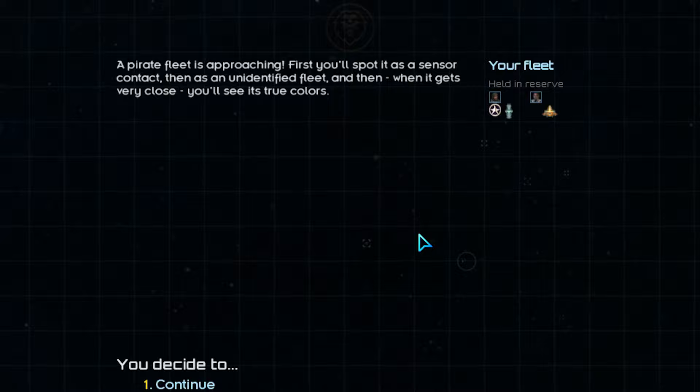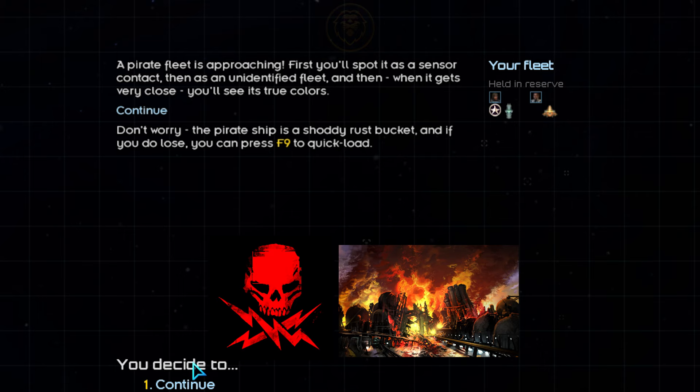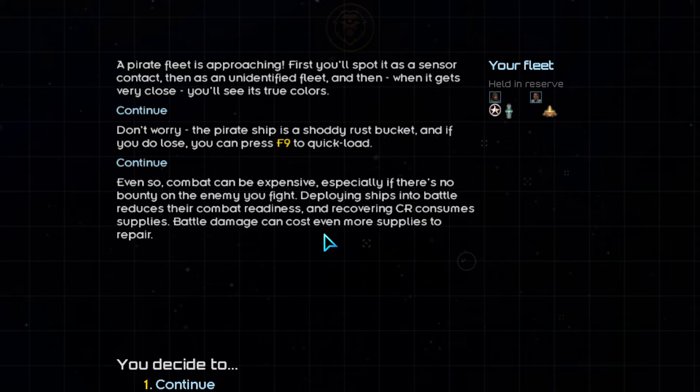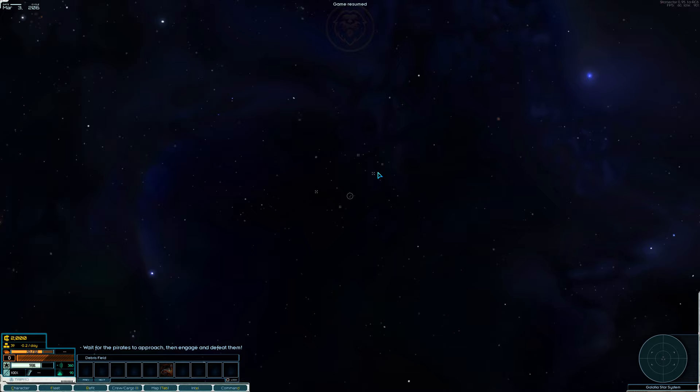Looks like we've got a pirate fleet approaching. Pirates will sometimes leave booby traps in debris fields and derelict ships and will ambush your fleet if you trigger them. Engaging in combat will reduce your ship's combat readiness, or CR, which will take supplies to recover. Combat can therefore become expensive if you are not careful about your deployment. We must fight this shady rush bucket, which will be your first taste of true combat in the sector. Whether or not you plan on making a career out of combat in Star Sector, it is essential to know how to defend your fleet from attackers.